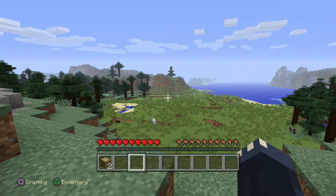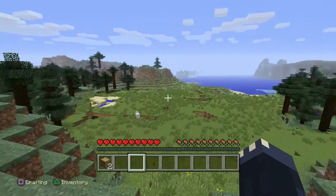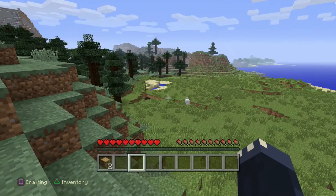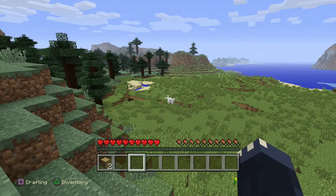They're almost about to move on to starting from scratch in survival. So as a parent, what do you need to know? Start on creative. Then explore survival when your child feels ready. And if they find it a bit stressful — if they're running around and it's getting dark and they haven't got a house — then either sit down and help them, or politely switch it back into creative mode and give them a little bit of help.